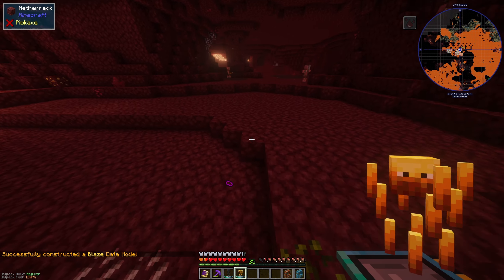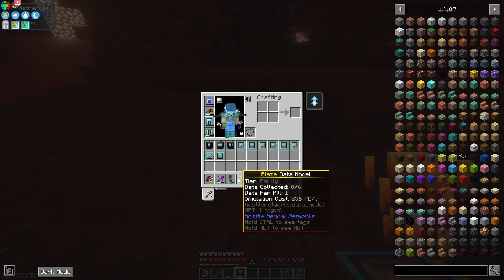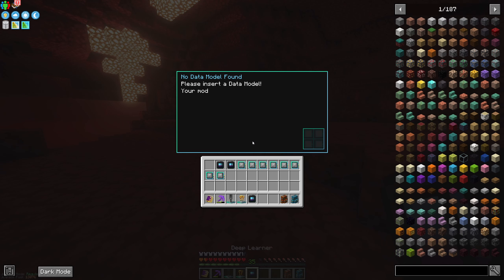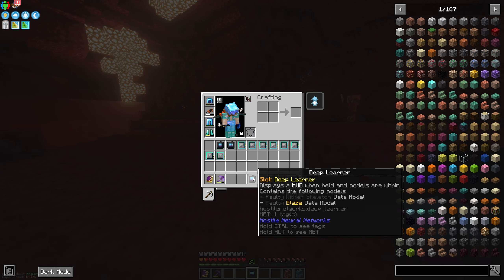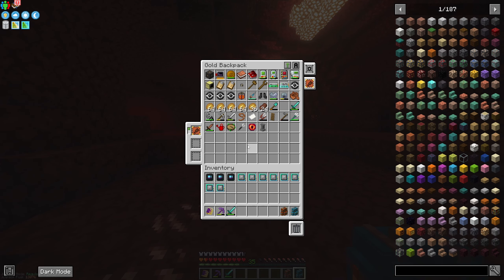Let's go into our Deep Learner. We can put our Wither Skeleton model in — it says 'hunter for their skulls, upgrades to basic in six kills, model accuracy 1%.' And Blaze as well. So we've got a couple things in our Deep Learner, and now when we kill them we get extra data added. Maybe we grab a Magma Slime while we're here too — might as well grab kind of everything. Let's try killing it. I wonder if for a Magma Slime the babies will count towards it too.